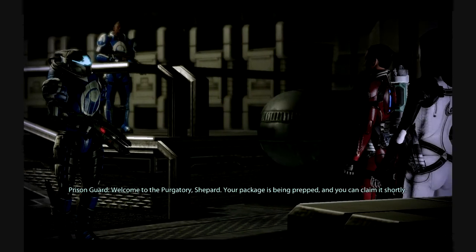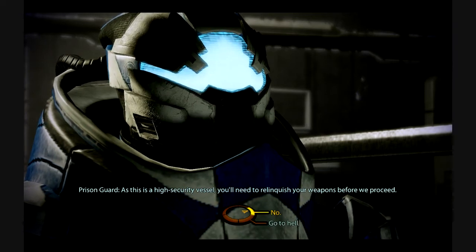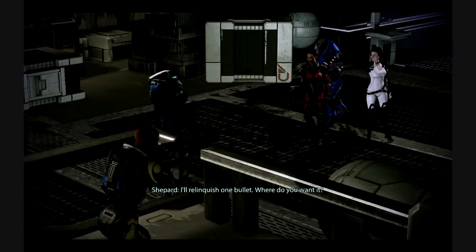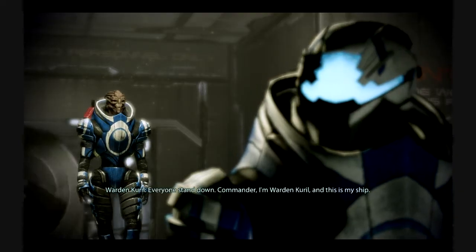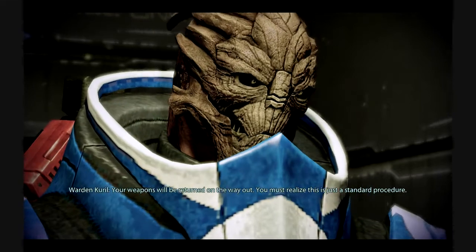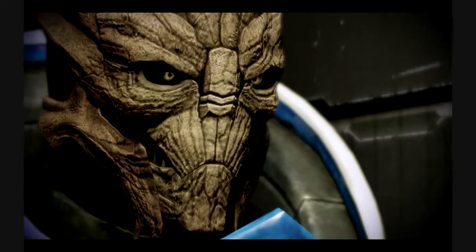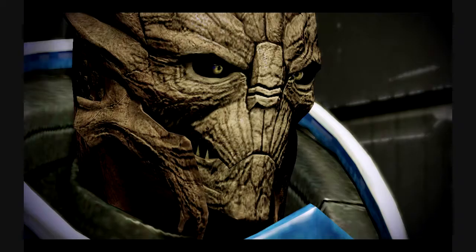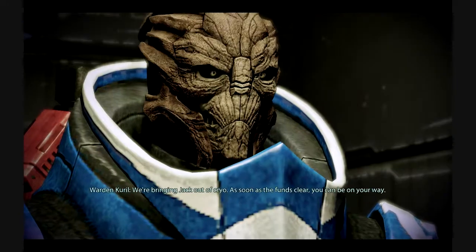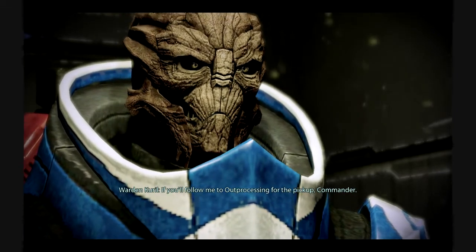'Welcome to the Purgatory, Shepherd. Your package is being prepped and you can claim it shortly. As this is a high security vessel, you need to relinquish your weapons before we proceed.' I'm really tempted to go Renegade. 'I'll relinquish one bullet — where do you want it?' 'Everyone stand down. Commander, I'm Warden Kuril and this is my ship. Your weapons will be returned on the way out — standard procedure.' 'I'm not surrendering my gun, period.' 'Let them proceed. Our facility is more than secure enough for three armed guests.' They're bringing Jack out of cryo once funds clear.